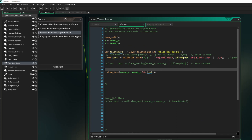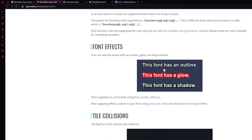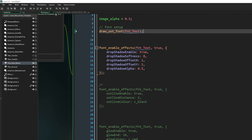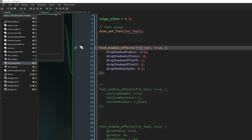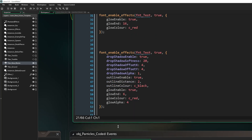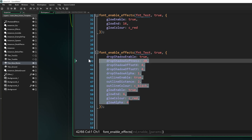The second one, which you may have already seen on the screen, is font effects. You can have an outline, a glow, or a shadow. You use draw_set_font and then the new function font_enable_effect — pass in the font you want the effect on, set it to true, and then you have parameters that can be a lot or just a little, depending on what you want.